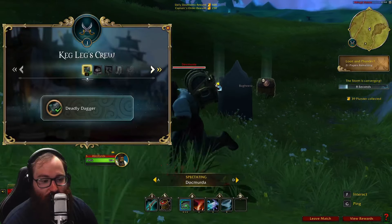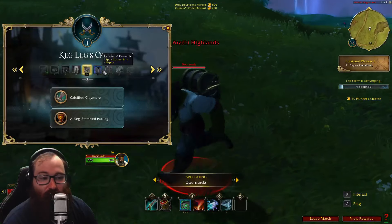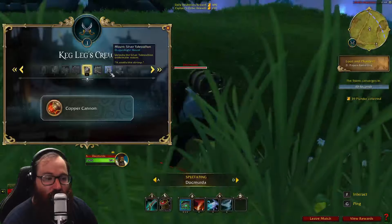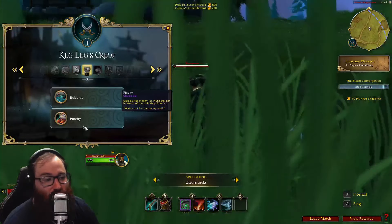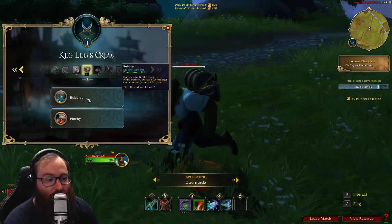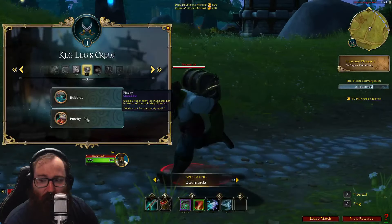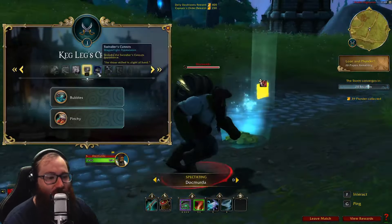The main rewards are a lot of cosmetics for Dragonflight — this is mainly aimed at retail. However, there are some awesome rewards for Classic as well. On Wrath Classic you can get the Pinchy pet, and Bubbles for Dragonflight. It's really cool to see a Classic pet in here to encourage people from Wrath Classic to go and play.